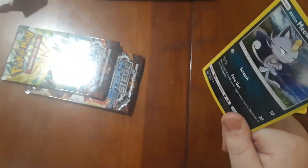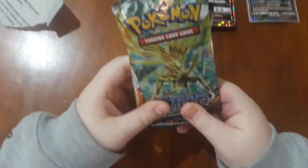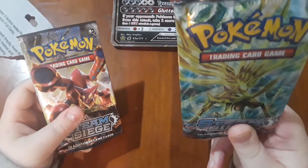Okay, those are our three foils — not the best foils. Now we have two Steam Siege packs. We've got a Volcanion, love that card, and a break — Exeggutor! Let's go.